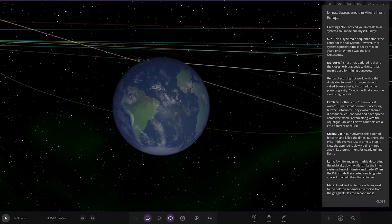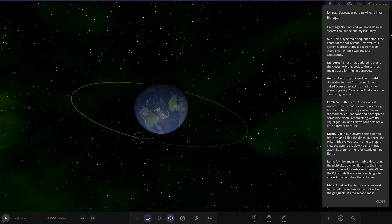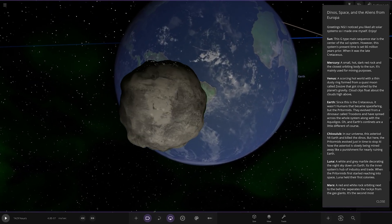Or is it Brazil? Maybe they named the countries differently — or maybe they didn't have countries, they're dinosaurs. The Earth's continents are different. So what is this? Chicxulub — in our universe this asteroid hit Earth and killed the dinos, but here the primals evolved just in time to stop it. Now the asteroid is slowly being mined away like a punishment for nearly ruining Earth.